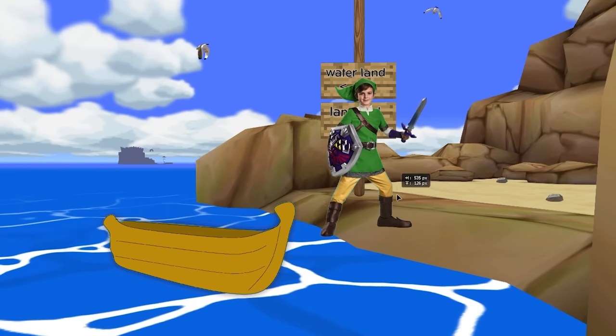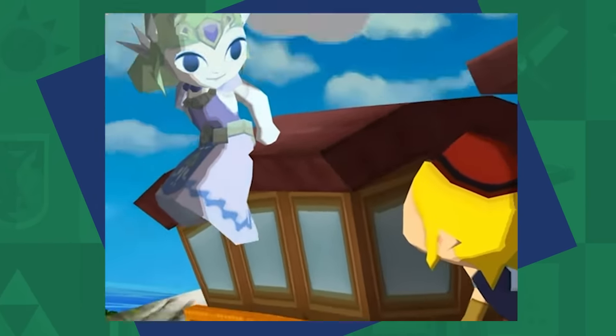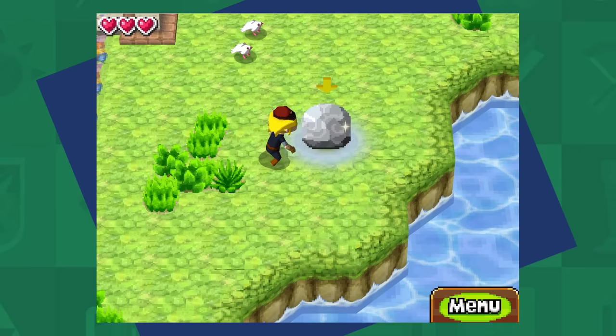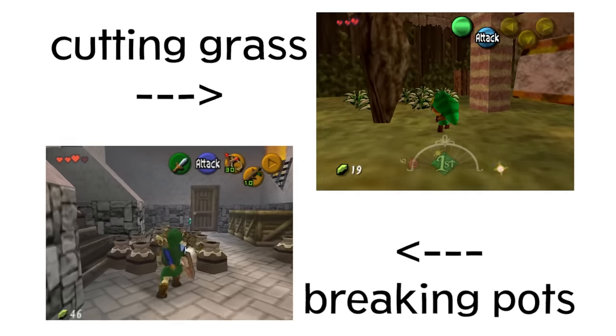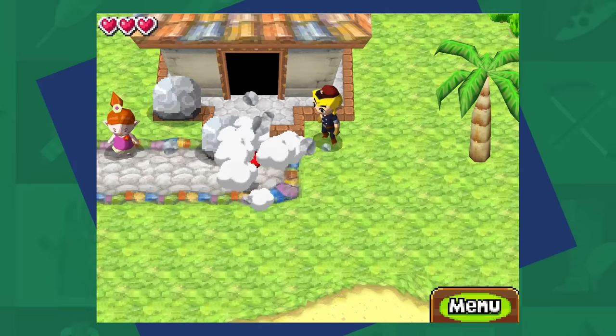Hopping off the boat to our next destination, it was time for Spirit Tracks. Aside from the fact that I accidentally downloaded the wrong version to my very real physical DS, all we needed was some hearty rock throwing and we could add another green to our collection. I thought cutting grass and breaking pots was going to be the way we got most of these rupees, but I'd just like to thank the rocks for their service as well.